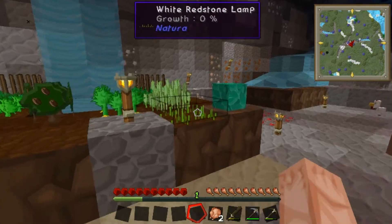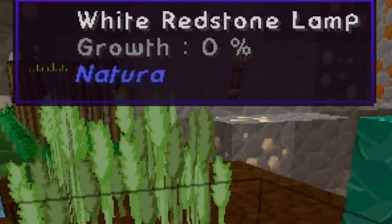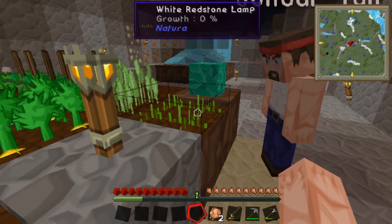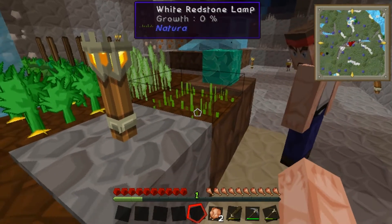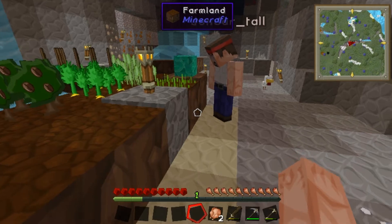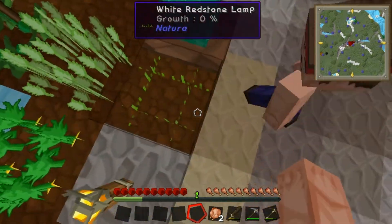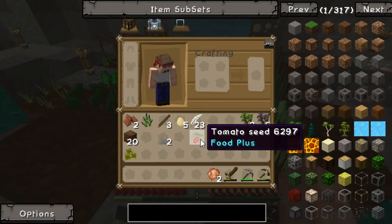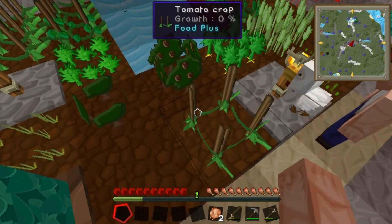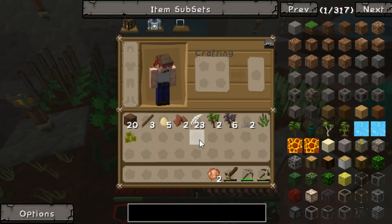I've noticed something about this crop. I don't know if you see it, but it says white redstone lamp when I put it over. Is that what you did? Oh, that's not normal. Is this supposed to be wheat? No, I think this is wheat. I just planted barley, maybe? I got tomato seeds. We have so many plants. White redstone lamp. That's a little odd.